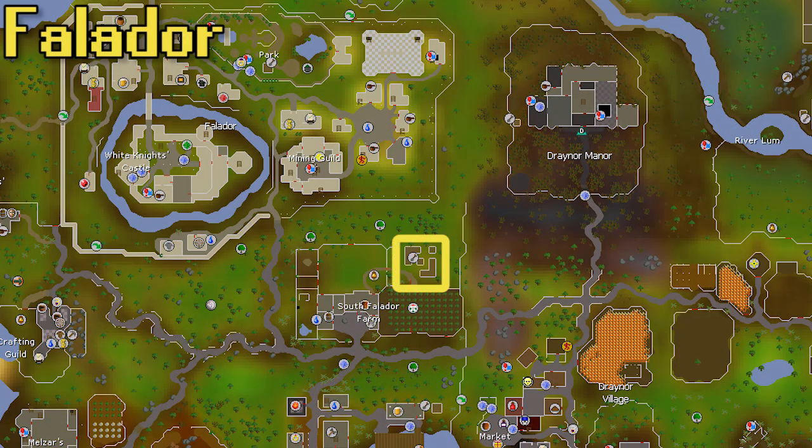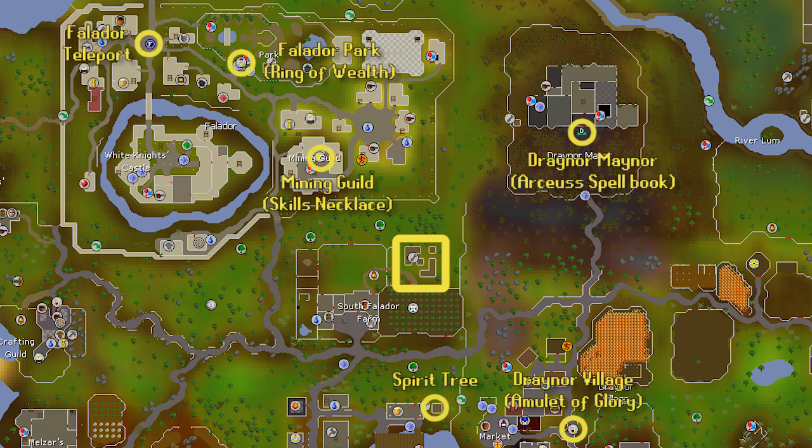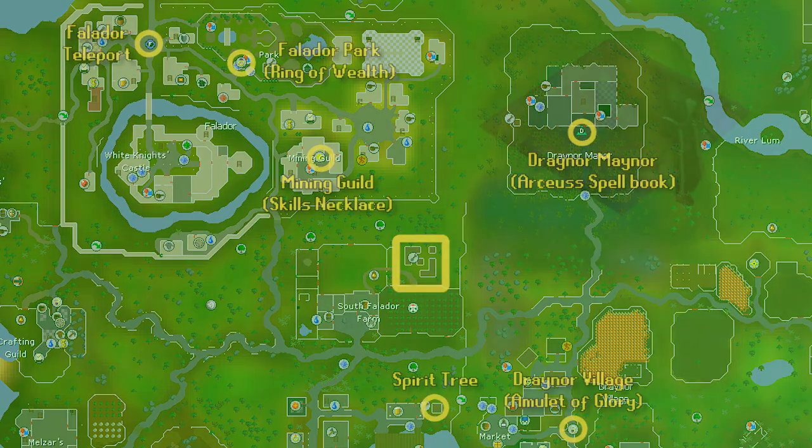First we have the Falador patch — nothing needed to unlock it, it's available to anybody. The Explorer's Ring, a reward from Lumbridge and Draynor diaries, has a teleport to the cabbage patch just south of this farming patch. You need at least the medium diaries for that teleport, giving you three per day, and the hard diaries give unlimited teleports. There's a Spirit Tree patch nearby if you've grown your own. The Draynor Village teleport on the Amulet of Glory is not too bad, and there's also the Draynor Manor teleport on the Archaea Spellbook. You could always use the classic Falador teleport, the skills necklace to the mining guild, or the Ring of Wealth to Falador Park — there are a lot of ways to get to Falador.